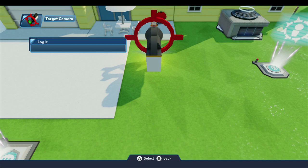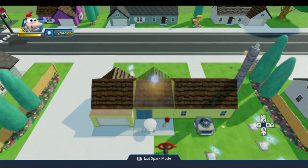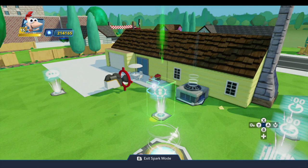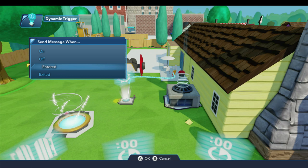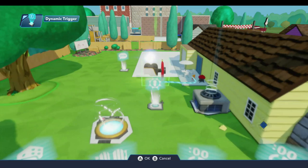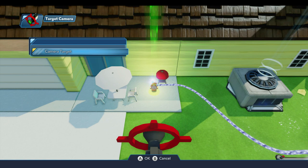This dynamic trigger is on by default when the player enters the toy box, and the radius around Candace includes the start pad. So when the player enters the toy box they're within that 11-block radius. When they leave that area we need to bring them back to the yard. So we'll go into the dynamic trigger and do a new logic connection — when exited by player any — and the first response is to activate our target camera. The target camera also gets a new actor connection to Candace as the camera target.